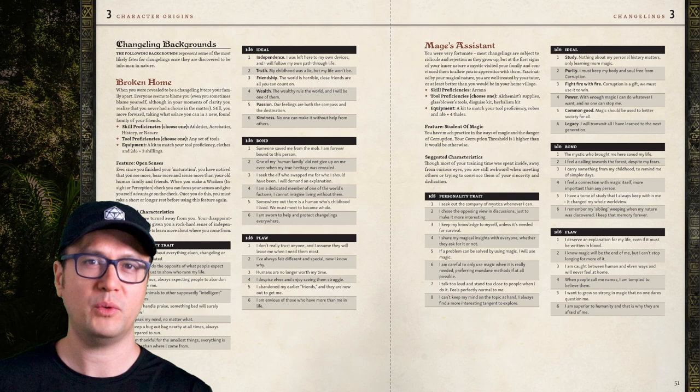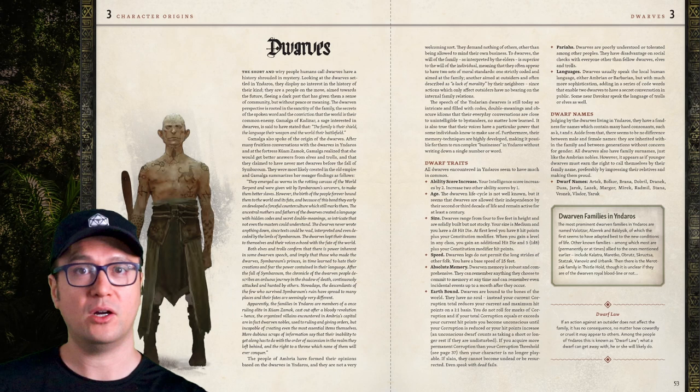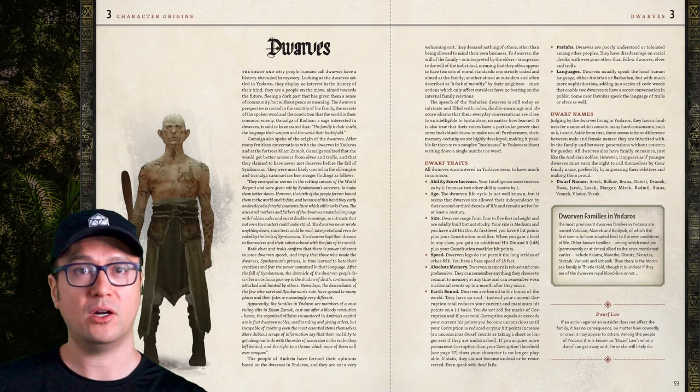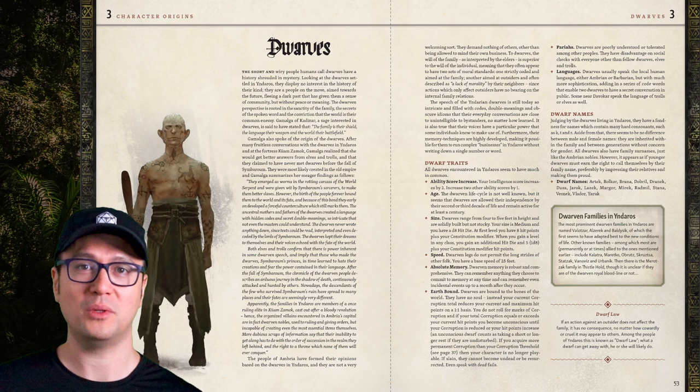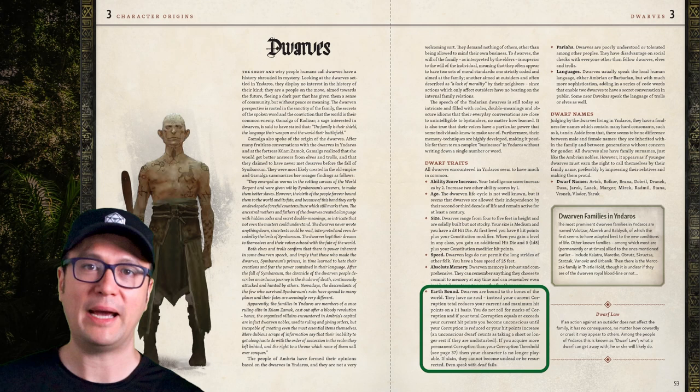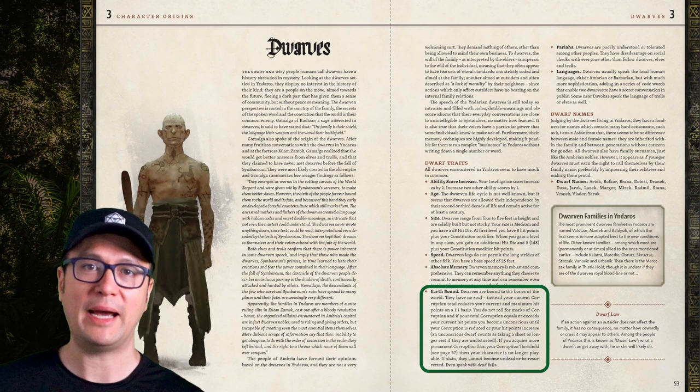Dwarves in this setting are different from your vanilla fantasy construction. They're short but wiry and not stocky, and it's suggested they were created by magic in the old fallen empire of Symbaroum. They speak an impenetrable language of idioms and double meanings, and they have no souls — so instead of taking on corruption points, they take hit point and max hit point damage on a one-to-one basis. That also means they can't be resurrected. And humans hate them, so they get disadvantage on all social checks with Ambrians and Barbarians.